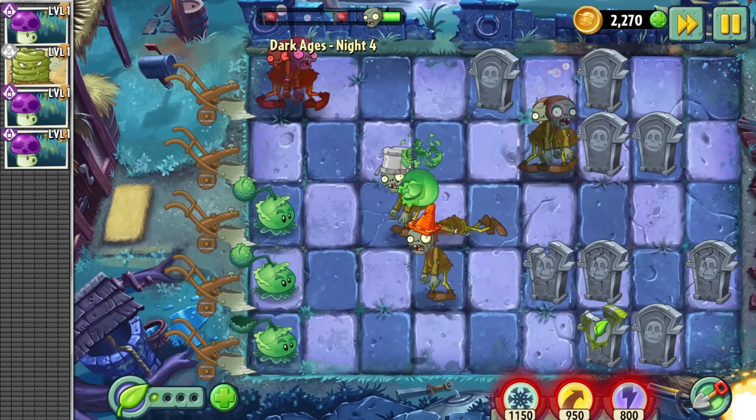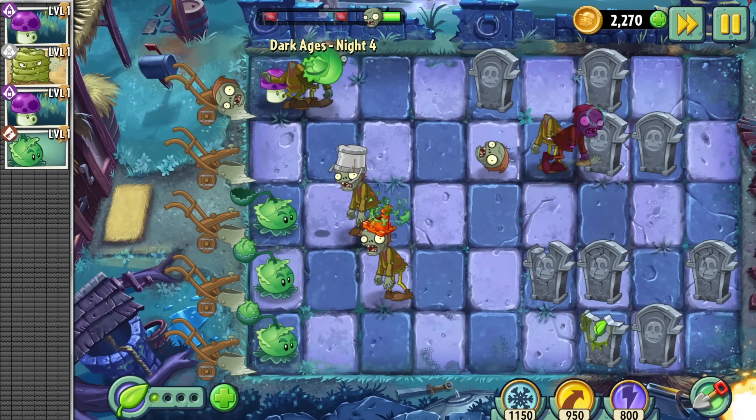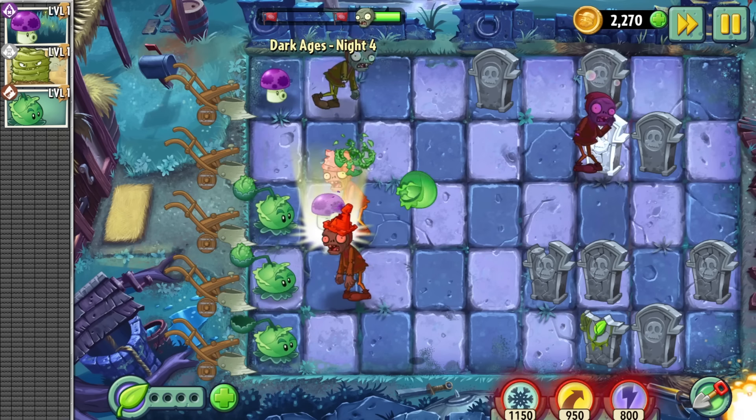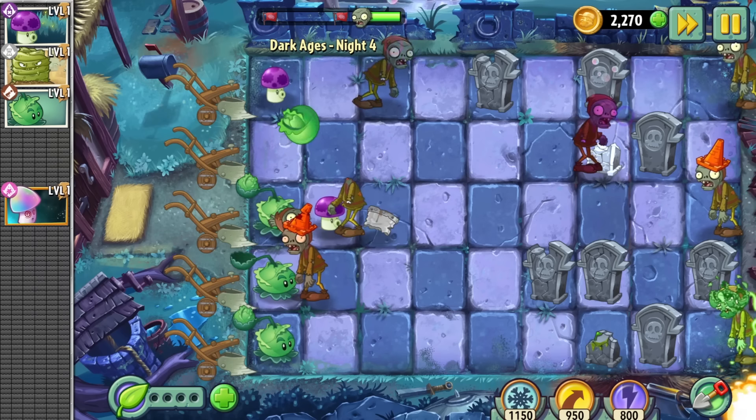Day 4 is a conveyor belt level, which would be annoying if it didn't introduce one of the best to ever do it. I fucking love the Hypno Shroom. In the last video I forgot to give you guys nut facts on the conveyor belt levels, which was because I was just having too much fun with the far future and didn't mind the gimmick levels at all, so I didn't feel the need for nut facts.